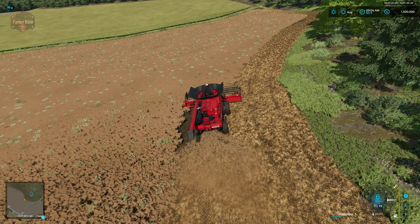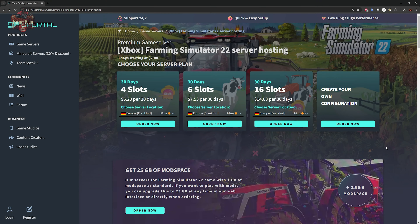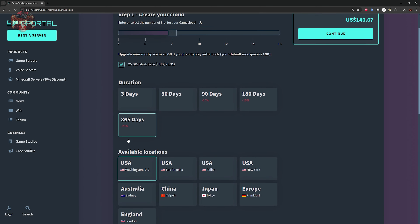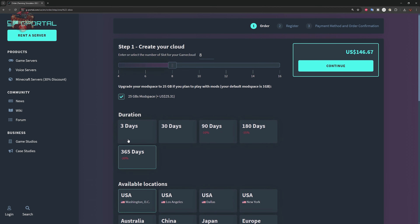So here we are on the gPortal site. I pulled up Farming Simulator 22, going to create a custom configuration. Eight slots, maximum discount of 365 days, 25 gigs of mod space, Washington D.C. location — that's $146.67 per year, so $450 over three years. If we go cheap with a four-slot server, that's $86.05 per year with 25 gigs of mod space. Just a frame of reference.